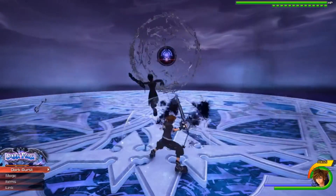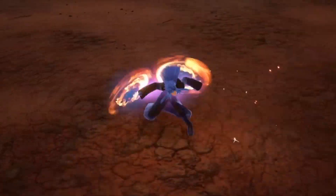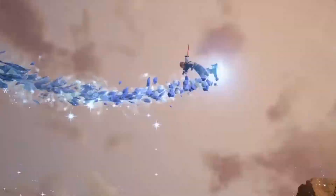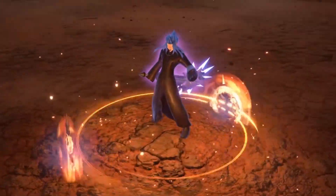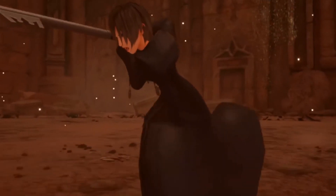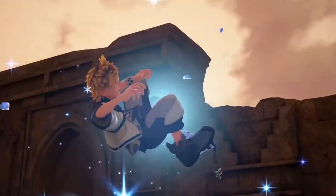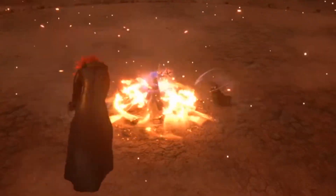One of the things that stood out to me the most with this trailer was the new situation commands, or the team attacks demonstrated in the Keyblade Graveyard. We see this twice — the first time was with Lea, Roxas, and Xion, then the second again with Aqua and Ventus. These had to be some sort of limit attacks within combat. Upon further analysis I've concluded that they're definitely going to be in-game attacks based on the renders of the characters and the movements in general, which are identical to how they look in combat rather than in a cutscene.